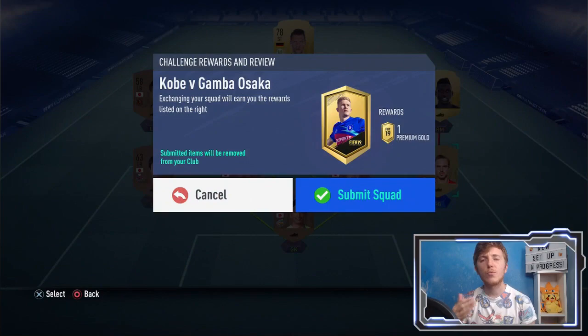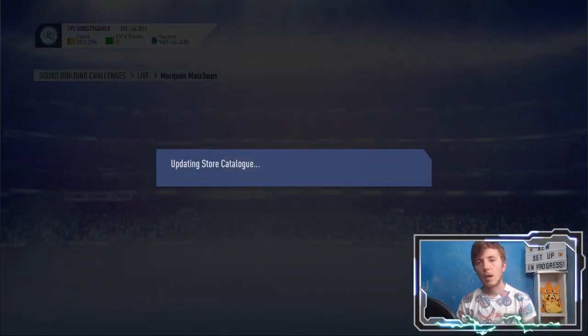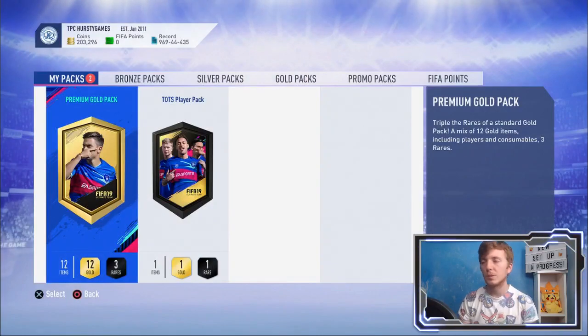Bronze pack method could be viable — just to throw that out there. But get your premium gold pack. Feel free to pause this and go along if you happen to have some of these players or something similar, to maybe help you find the cheapest way to do the SBCs.